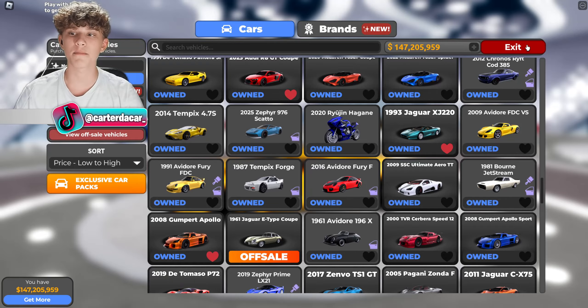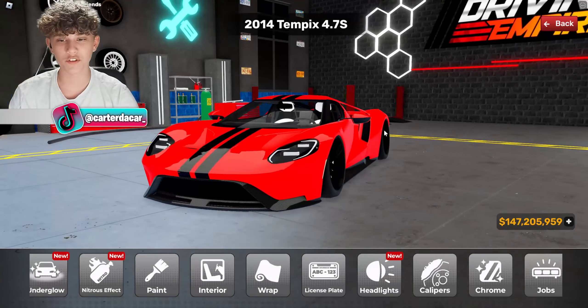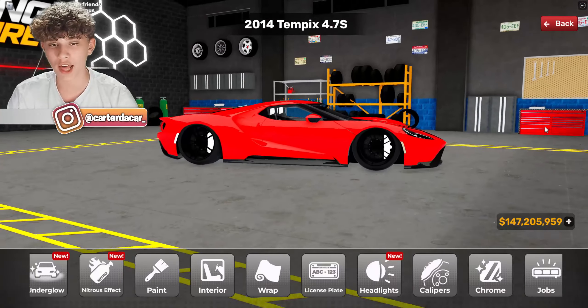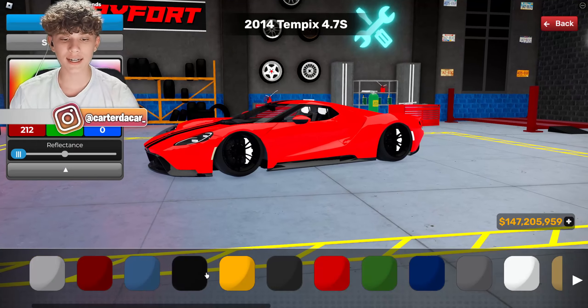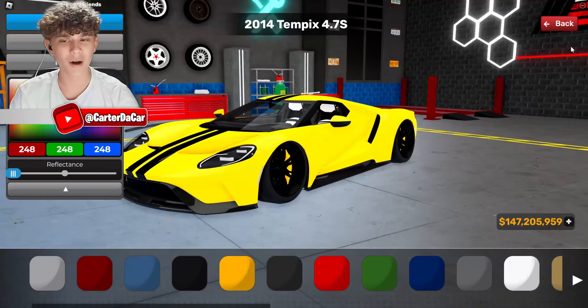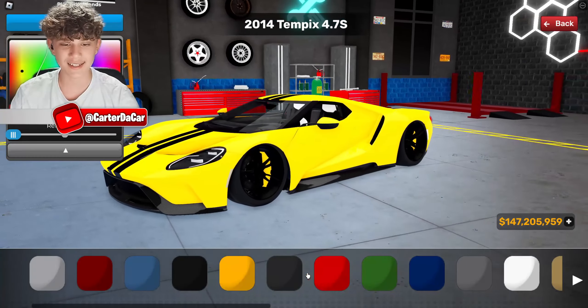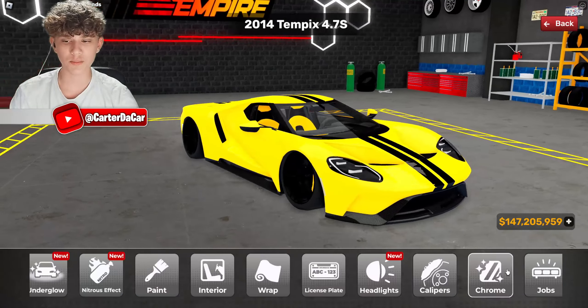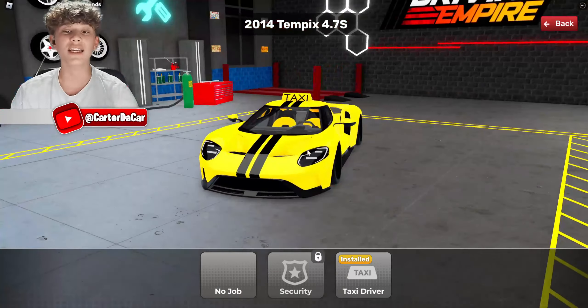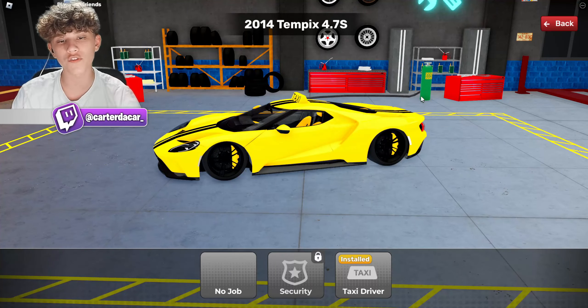Let's get it built. Here we are in the customization room with the Ford GT — this thing is slammed to the floor, looks amazing. We're going to need yellow paint and yellow calipers. That's starting to look like a taxi. Yellow interior as well — that's pretty cool. For jobs we want taxi — that is so fire!